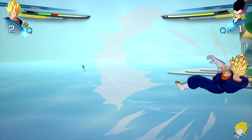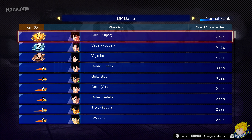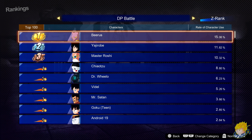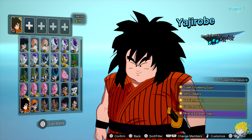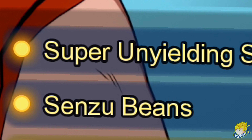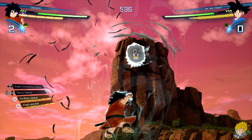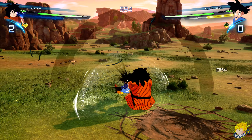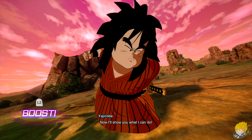Yajirobe is confirmed nerfed. The funny thing about him is if you look up the most used characters in DP Z rank, he's the number 2 most used character in the leaderboards with over 10% usage. This is because in DP teams, Yajirobe costs 2 DP out of 15. He's a low cost character with high reward because of his Sensu Bean strategy. His strategy is to stall players — he has a hit-and-run style to get as much damage as possible, and he's quite annoying to chase because he has good rush supers and ultimates.